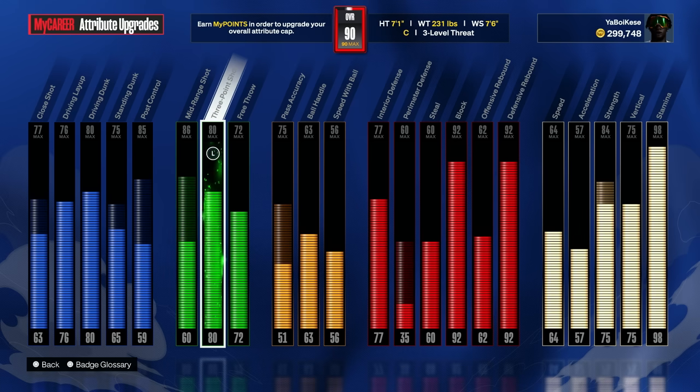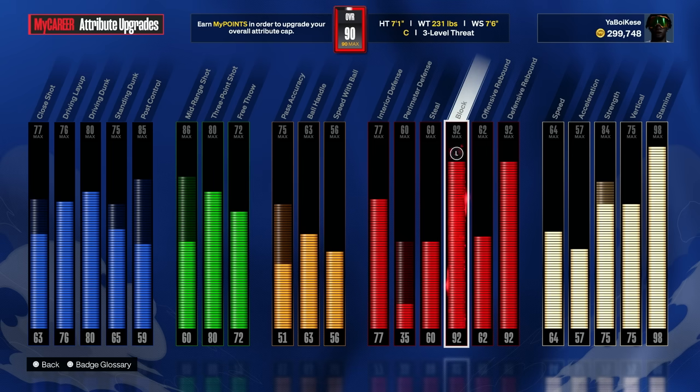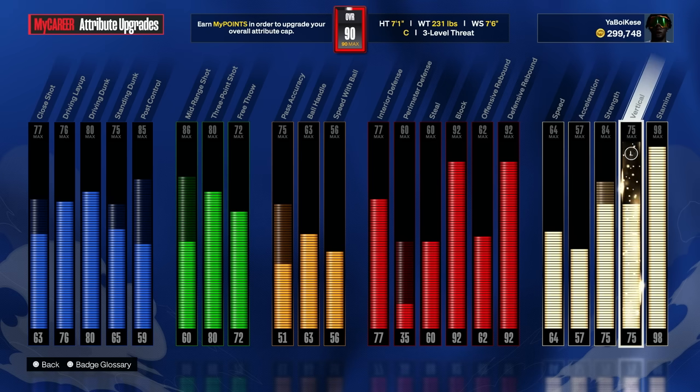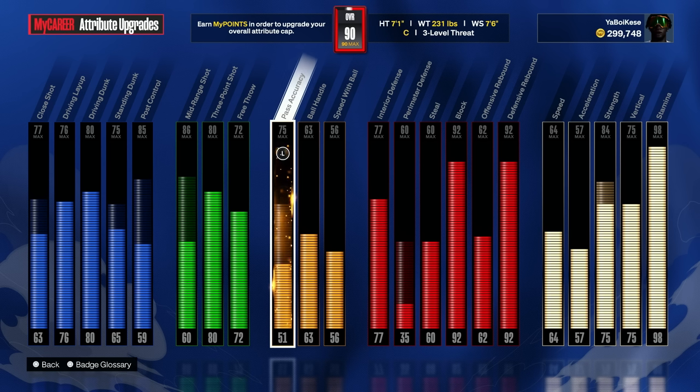Here are the upgrades that I do have on my build. I suggest that you upgrade your three-pointer, your ball handling, your defense and offensive rebound, along with your block. I would probably upgrade everything in the red that I have upgraded as well — 64 speed and acceleration, you want to upgrade all of this. You want your tangibles to be real good. And then for finishing, I have to upgrade my standing dunk and my post control next. Then I'll probably go over to the pass accuracy to get that a lot better. I am getting a lot of good passes with a low pass accuracy, which is actually really good. But I do notice sometimes when you throw a full court pass that's contested, the teammate you're throwing to gets an animation where he's kind of stumbling. Once I get my pass accuracy to 75, that's going to fix that problem with faster passes.